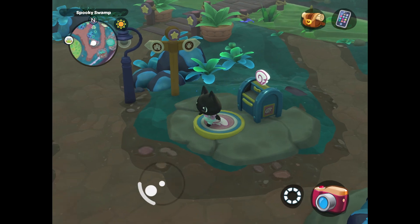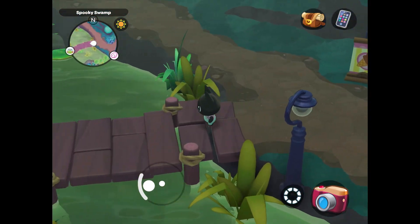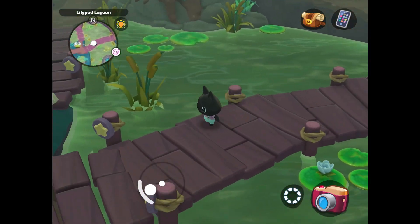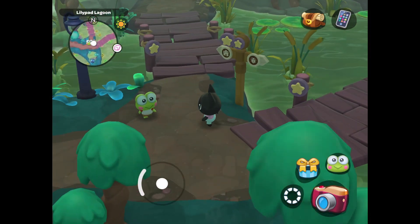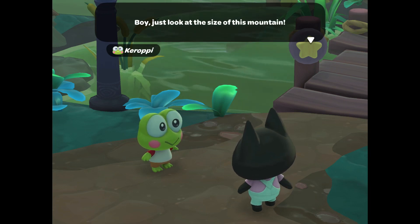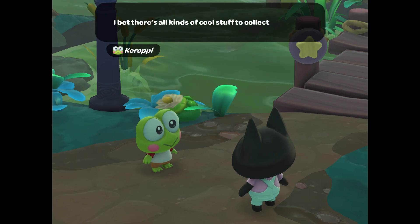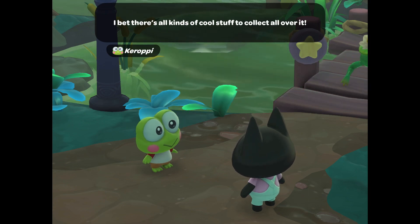To make my critter hunt a little bit easier, I'm going to talk to Kurope and ask him to be my companion. This is because when Kurope is your companion, there is a 25% chance that critters won't run away, and critters are 50% slower, so it just makes it easier to catch those fast critters.